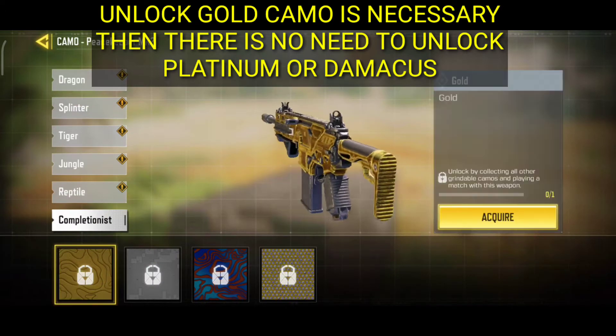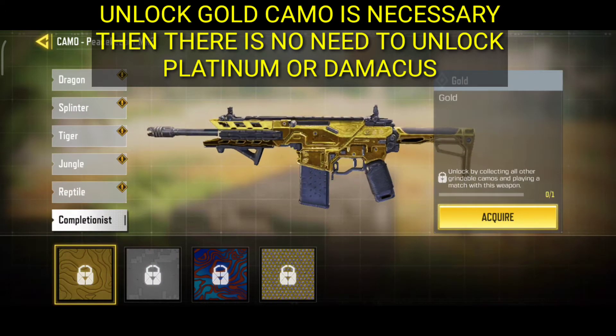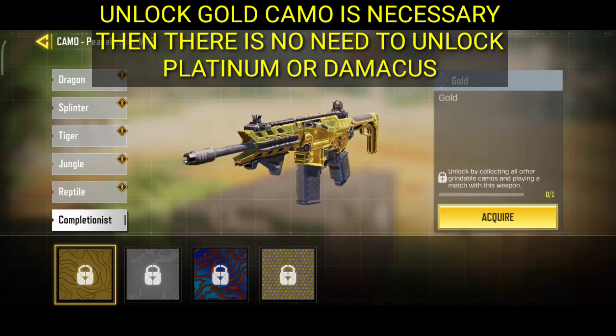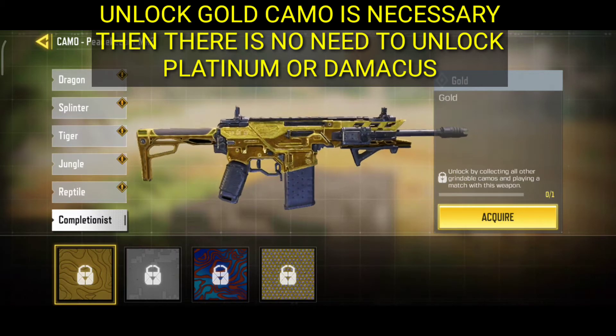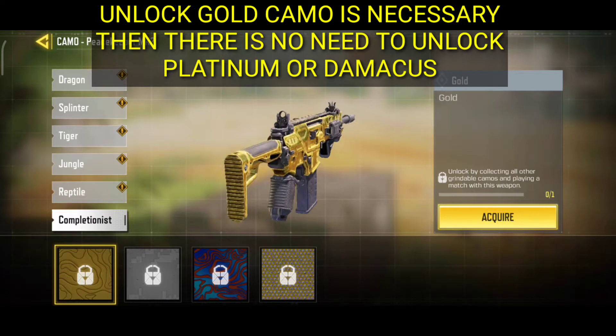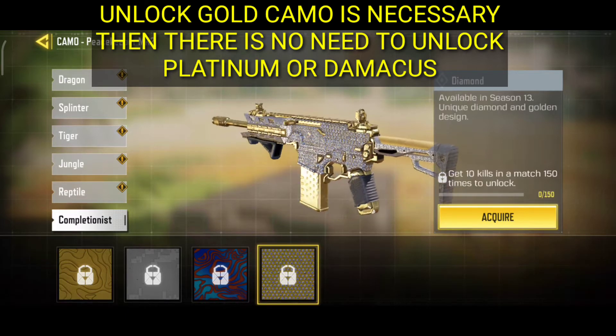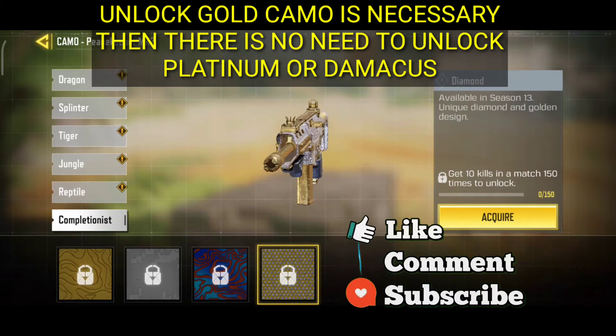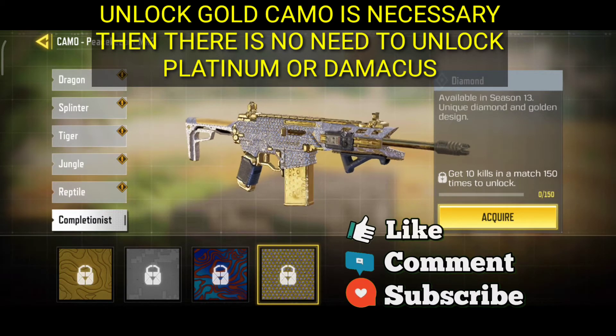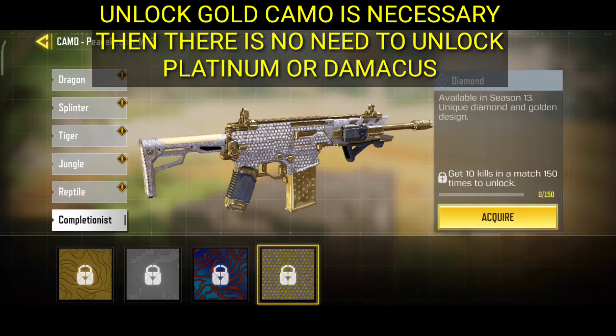Hello guys, welcome back to another Call of Duty Mobile video. In this video I am going to show you how to unlock a diamond camo. For the diamond camo, first we have to unlock the golden camo, then we don't need to unlock platinum or Damascus — you just move straight towards the diamond camo.